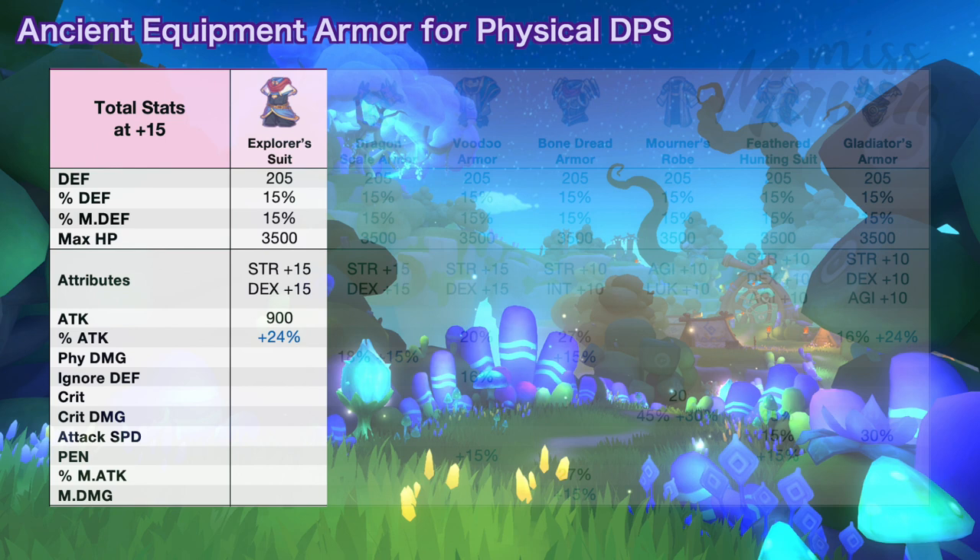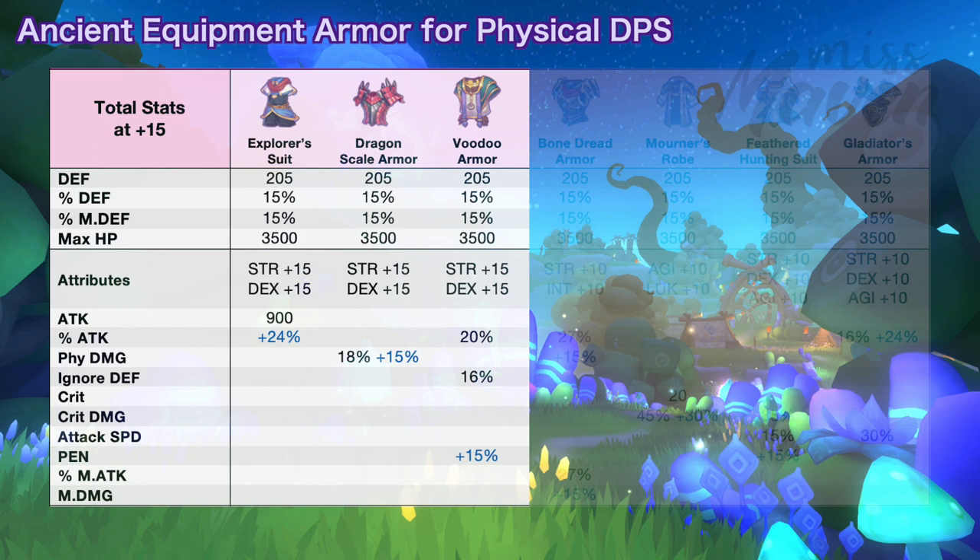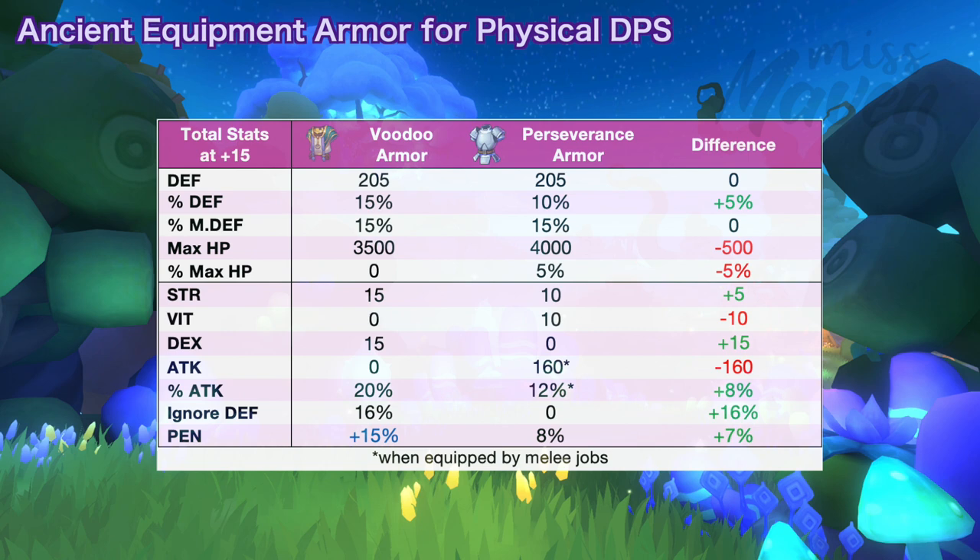Next is the dragon scale armor which increases physical damage by 18% or up to 33% if you get the perfect random attribute. It's a good universal armor for all physical damage builds whether auto attack or skill based. With this armor, you can focus on boosting other damage multipliers such as ignore death or physical penetration. Next we have the voodoo armor which boosts attack by 20% and ignore death by 16%. You may also get plus 15% pen which is the notable random attribute for this gear. Voodoo armor is better in terms of DPS as it grants higher percent attack, ignore death, and pen, and it is more universal since it is no longer limited to melee jobs. It's a really good armor for a physical skill damage build as it provides a more balanced stat distribution.